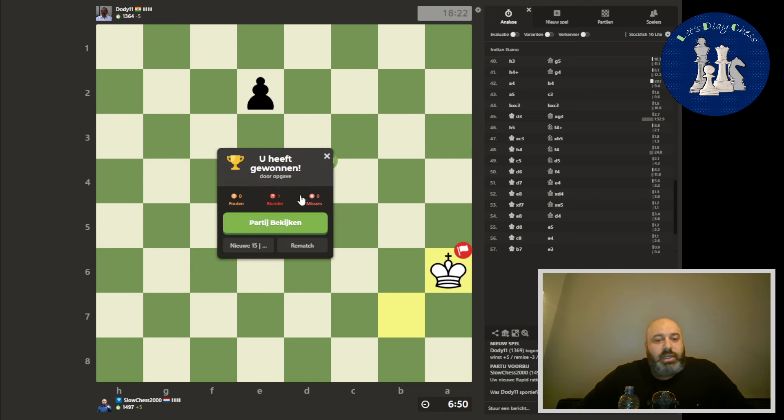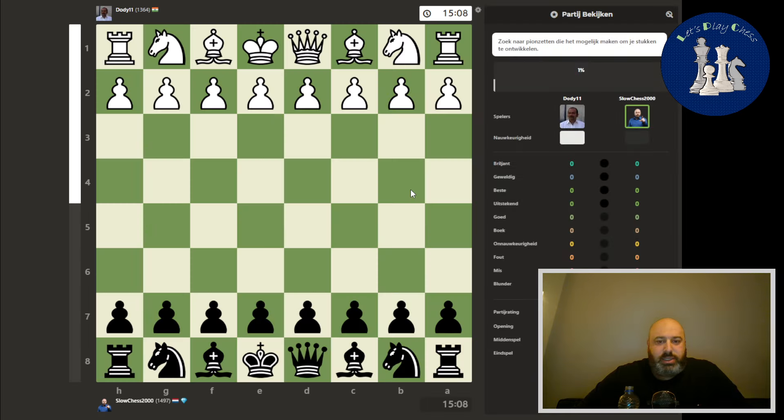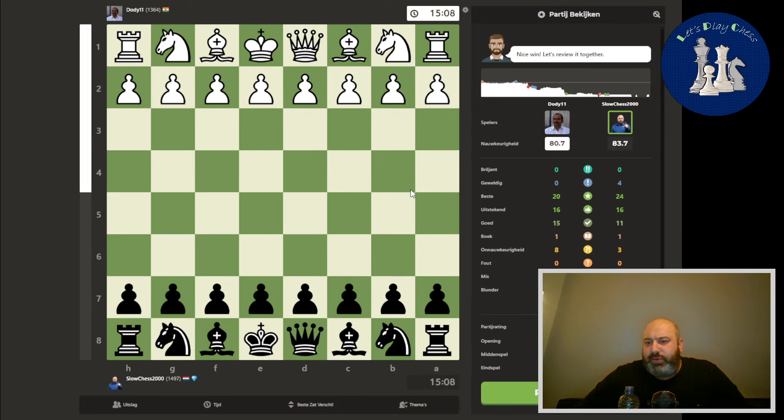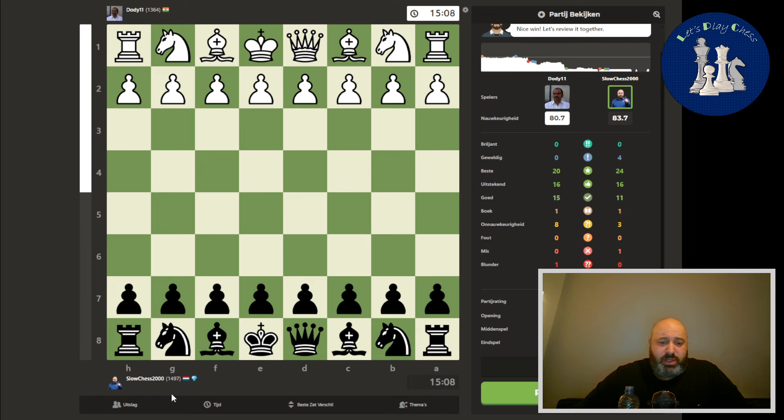It was a little shaky there in the end, with me saying it was easy — I will never say that again. Let's go to the analysis. We played with 83.7 against 80.7. We played a good game — one miss, three inaccuracies, but that's about it. We are now rated 1497, almost 1500.